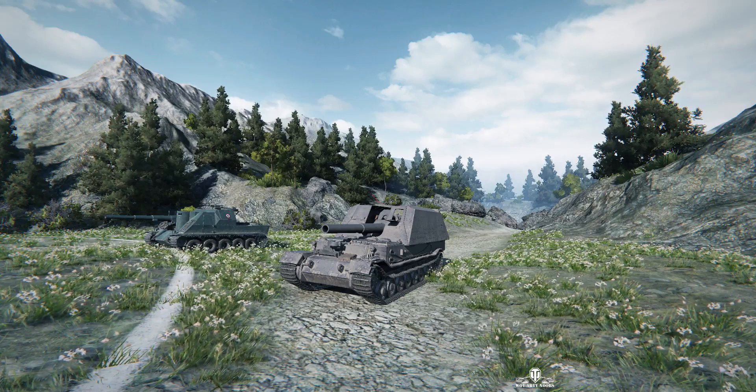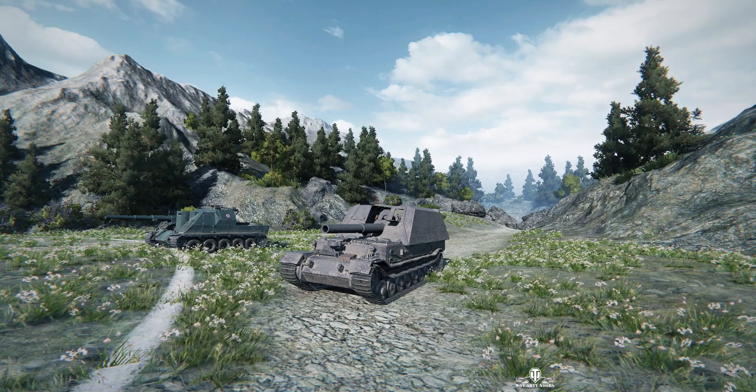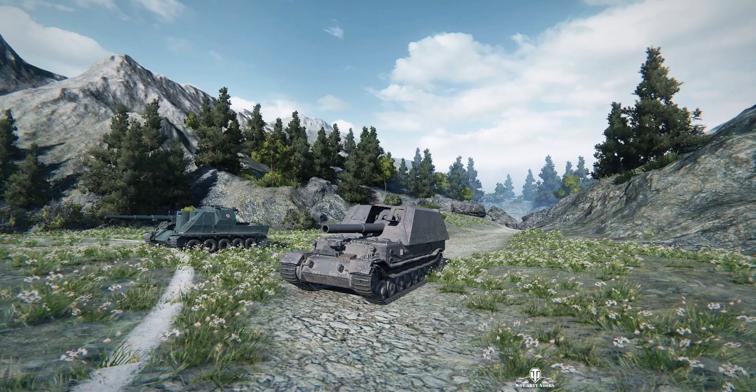Welcome back to WhatRT Noobs with General Disturbance. This is a GW Tiger P, the Tier 8 German SPG, and we're on the north spawn of Mountain Pass, commanded by Entelzahn. You've seen one of his replays only a short while ago, and this time it's on a different map, so we'll see how he gets on.